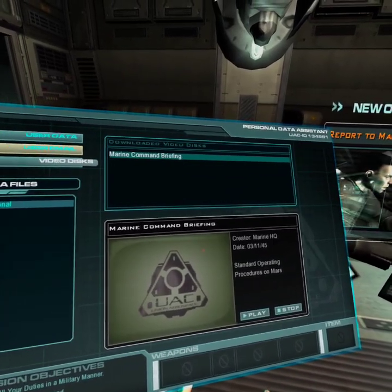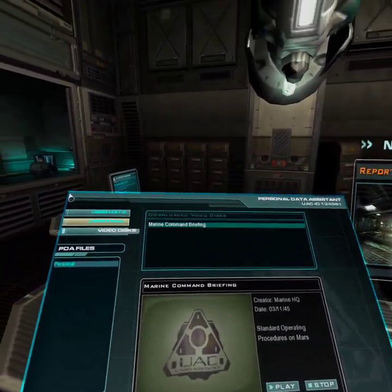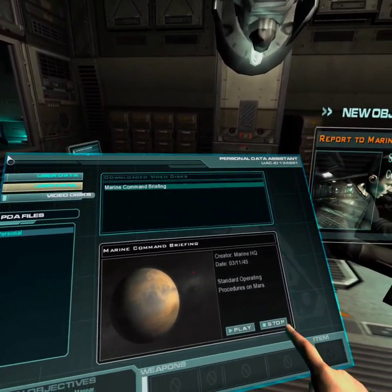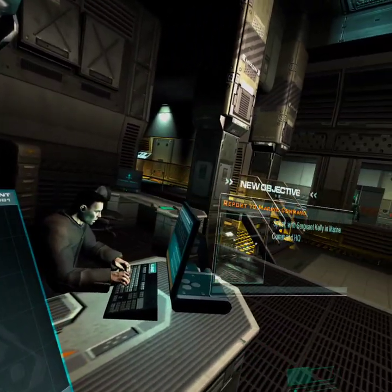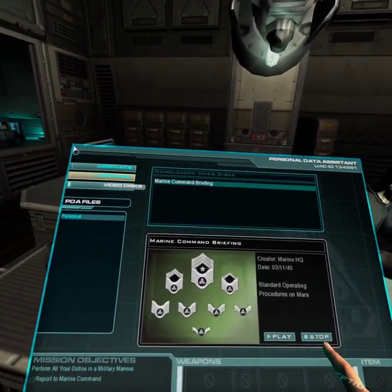Welcome to Mars, Marine. This briefing is designed to acquaint you with a few of the standard operating procedures here on the Mars post. First and foremost, chain of command: all enlisted personnel are under the command of Master Sergeant Thomas Kelly.